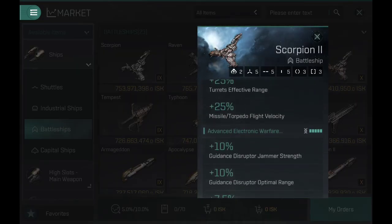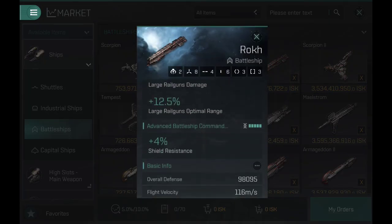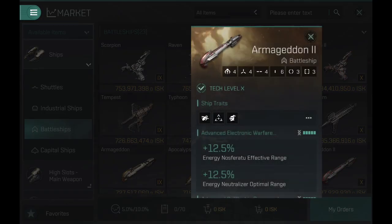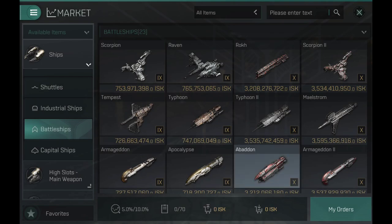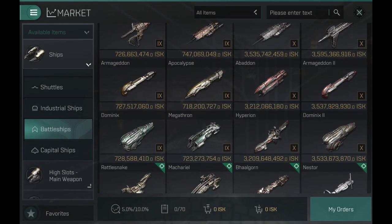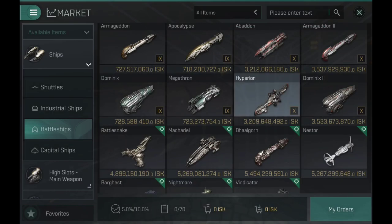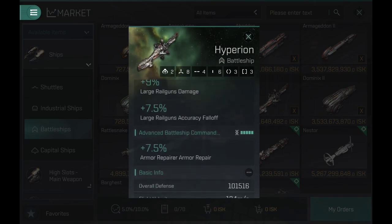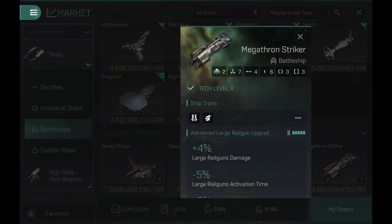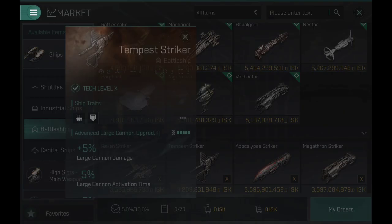The Typhoon 2 has eight high slots, about the same as the Space Pan, although the Space Pan has five medium and five low slots. One thing that is very good about the Typhoon 2 is its speed — it's one of the fastest Belvoir ships in the game. Not as fast as the Nestor, but much faster than the Makariel and the vast majority of other Belvoir ships.